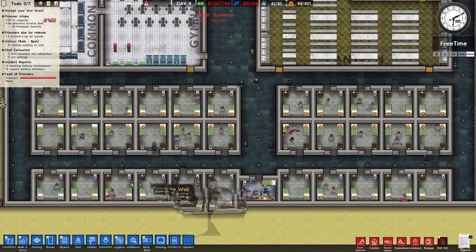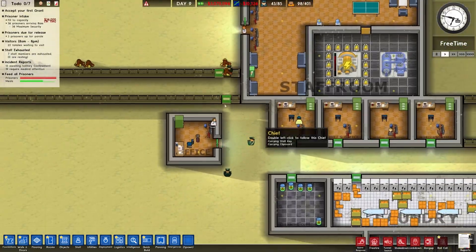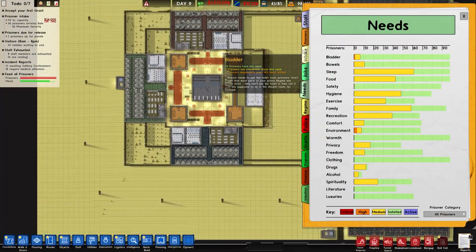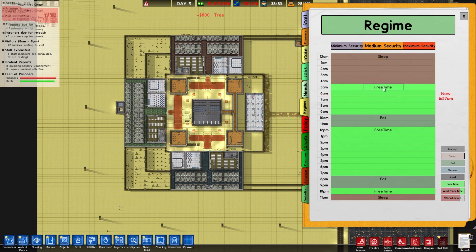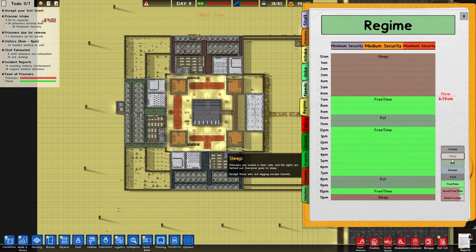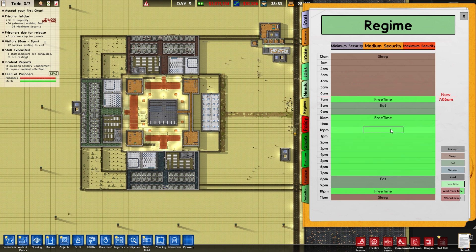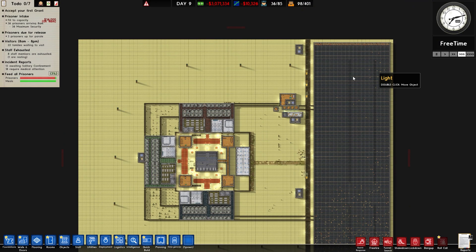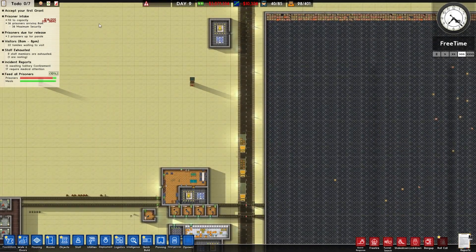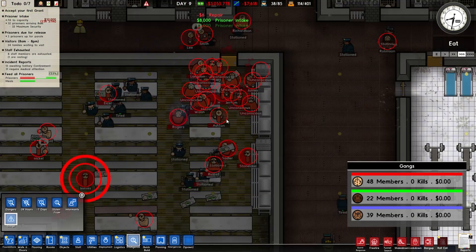We don't have a psychologist - let's hire one. They're quarantined from the rest of the staff which is fine. Prisoners do need sleep, so we're changing the regime to force them to sleep until 6 AM, eat at 7, then free time for the rest of the day until the next eat time. Our next intake is coming in about 20 seconds - we'll see if Green Gang gets more members.